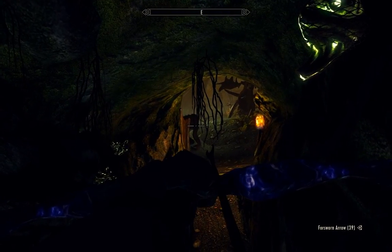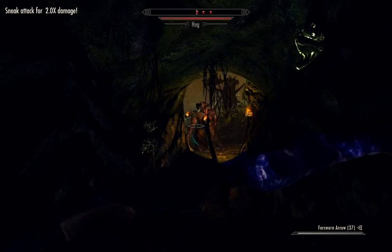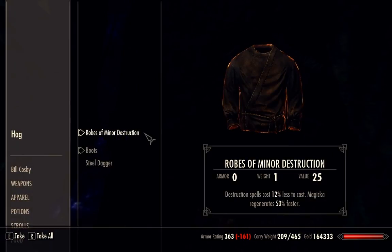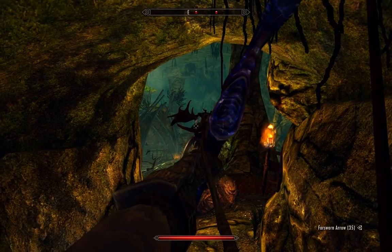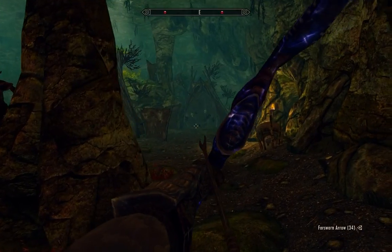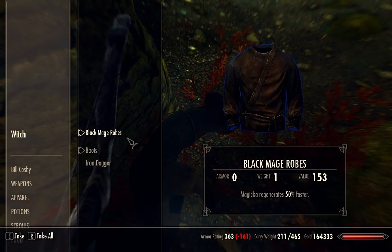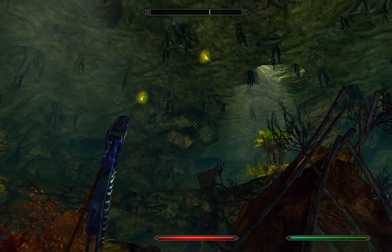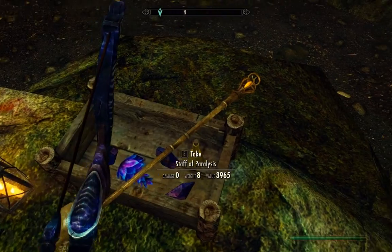That looks like it might actually be a troll. I'm wondering where these Hagravens are — my sources might be misinformed. Another hag, I guess. Looks like we can't shoot her through that. There's something else coming at us — a hag and a witch. Some torch bugs flying around; I'm not going to bother catching them.